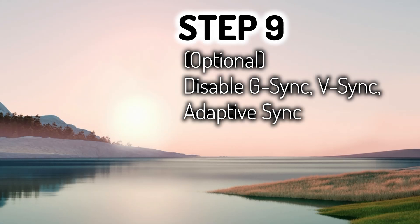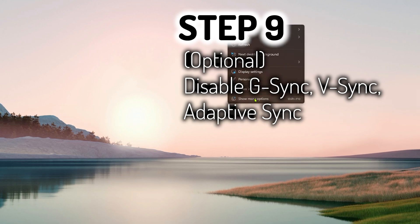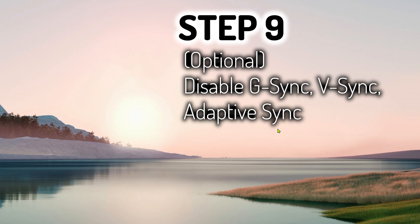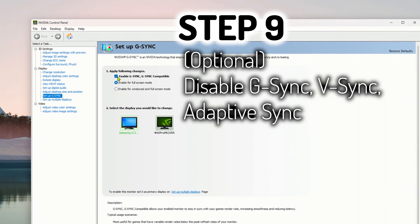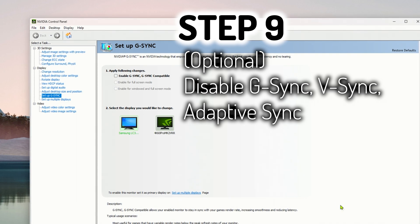Okay, step nine — I'll call this one optional. Personally I leave G-Sync, V-Sync, and any type of adaptive sync disabled on my monitors through the hardware menu on the monitor itself and through the NVIDIA control panel if the option is there.